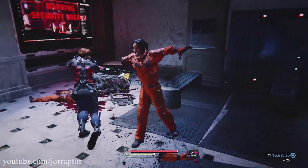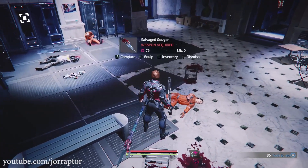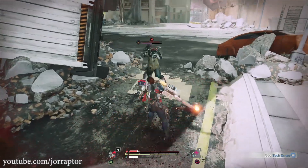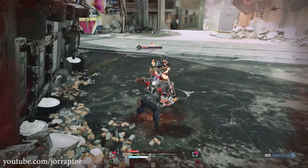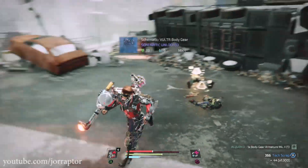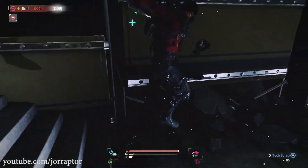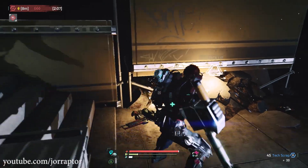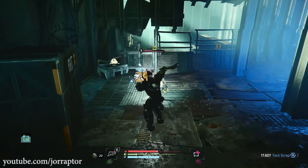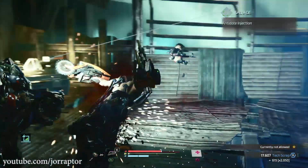Very soon you will notice enemies with more armor, and hitting those armored pieces lets you cut them off so you can use them too. You do less damage hitting armored pieces and more when hitting non-protected parts. But if you want the head of an enemy you have to cut it off, so you must hit the armored parts. A good tactic is to first focus on the non-protected parts for a few hits, then quickly switch to the armor piece you want.